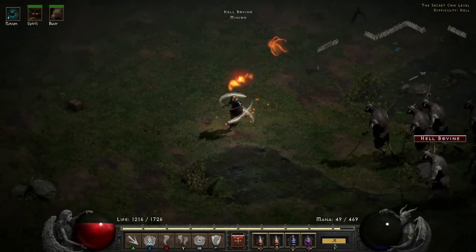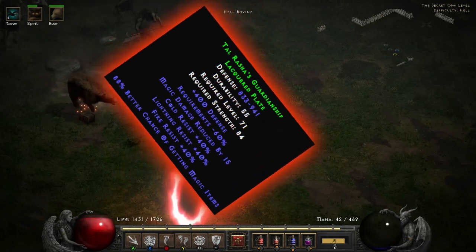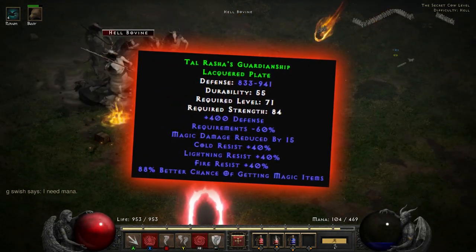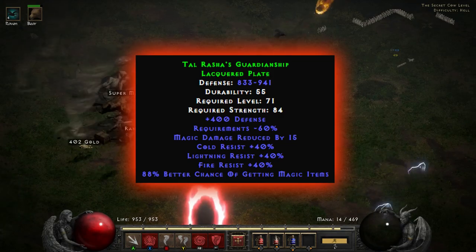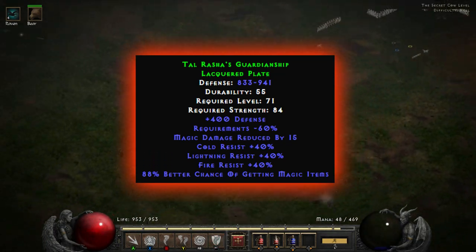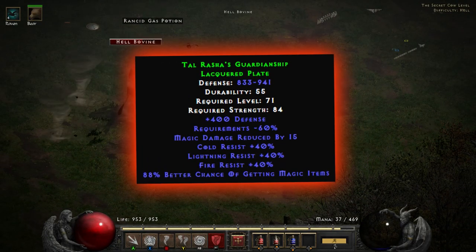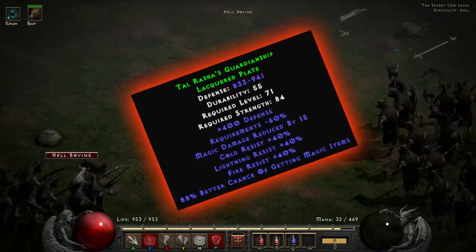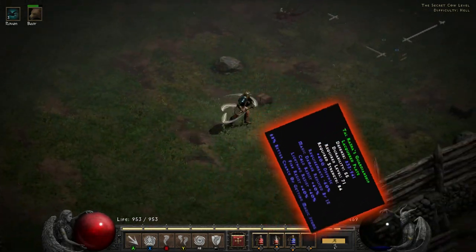Next up we have one that's kind of hit or miss — you're either going to love having a few pieces of this or stay clear — and that's Tal Rasha's Guardianship. This has 400 defense, requirements reduced by minus 60%, magic damage reduced by 15%, and really nice resists: cold, lightning, and fire all at 40%. The thing we're going for is that 88% better chance of getting magic items. A lot of people don't use the full Tal Rasha's set since some pieces like the Shako can work out better, but this can definitely work in some builds.